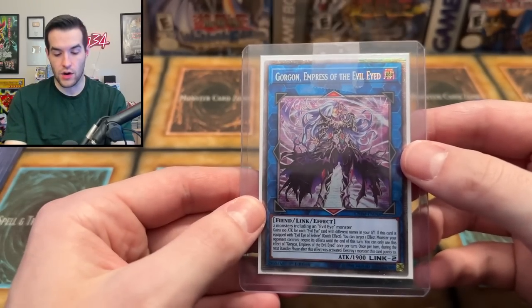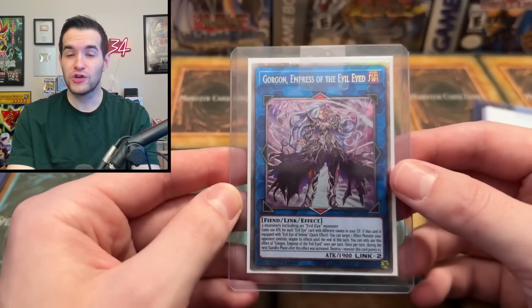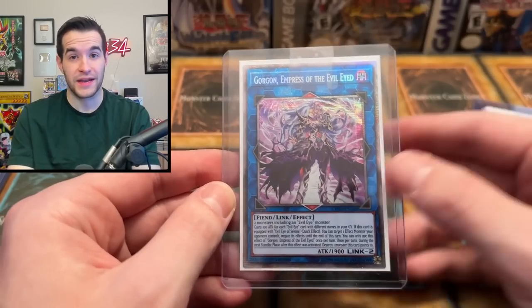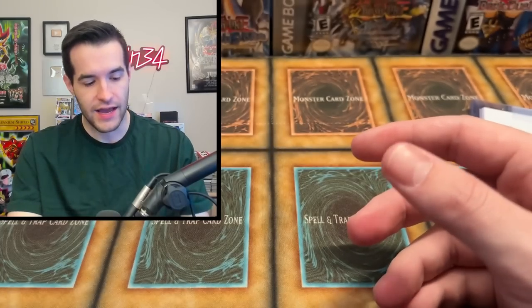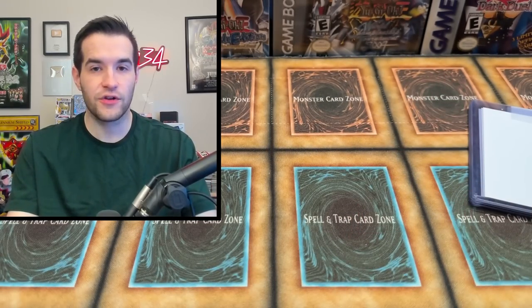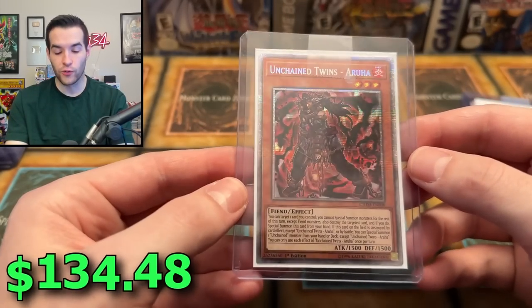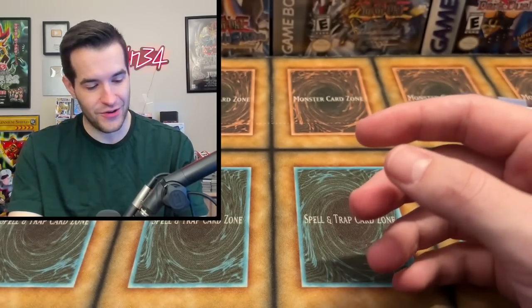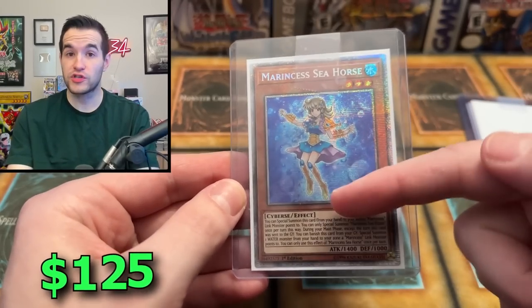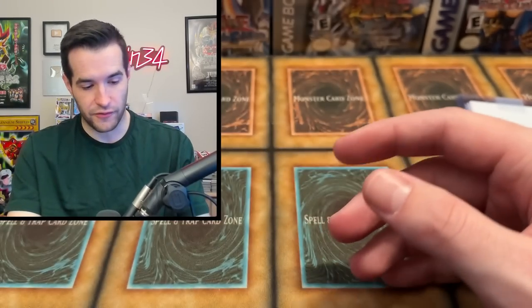Now you guys are seeing what we're talking about — Starlight Rares. The first ever Starlight Rares, because Starlight started in 2019. We have a Gorgon, Empress of the Evil-Eyed. I'm going to be checking out the conditions of the Starlights because I'm considering sending a bunch to get graded, just for a fun video. We also have an Unchained Twin Aruha — Starlight Rare. Beautiful. Then Marin, the Sea Ours — first Starlight ever from Rising Rampage.